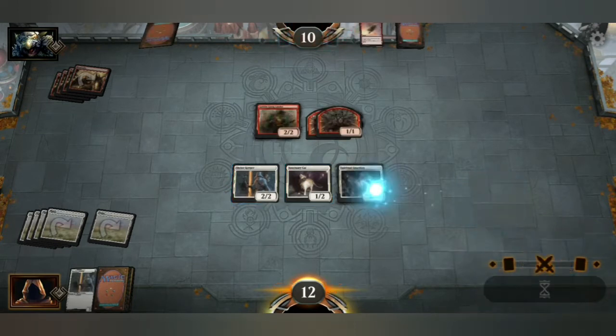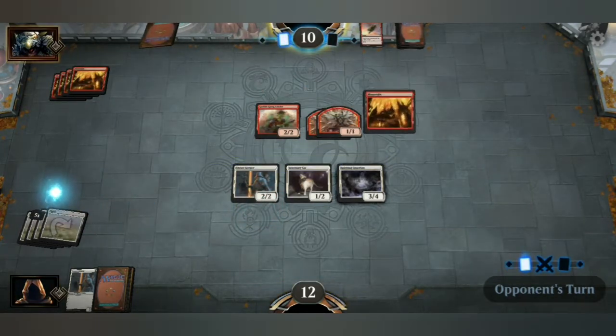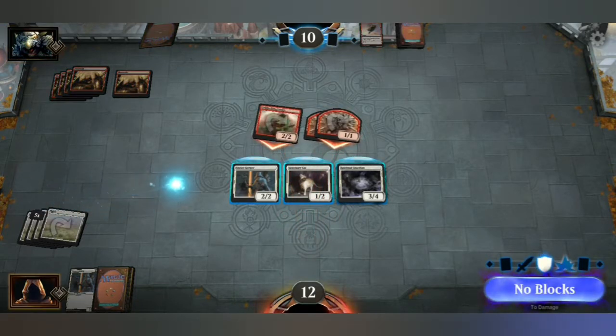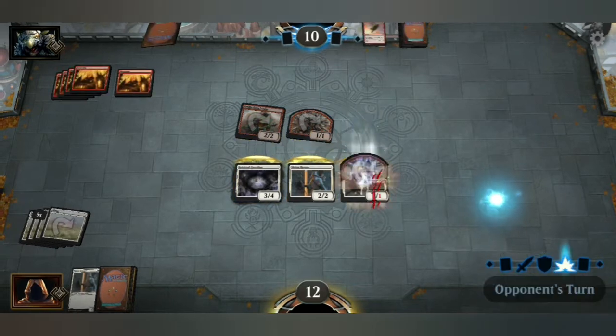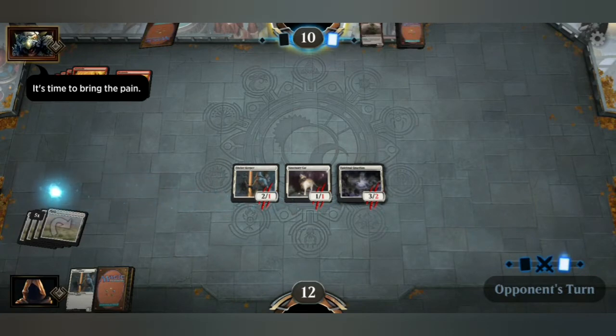Go, no attacks. Could have been silly — sometimes you've got to just chip away at those little creatures. Alright, he's attacking with everything — no surprise. So my 3-4 against the 2-2, and then the 2-2, and then the 1-2. And now all his creatures are dead. Block! Boom! It's time to bring the pain.